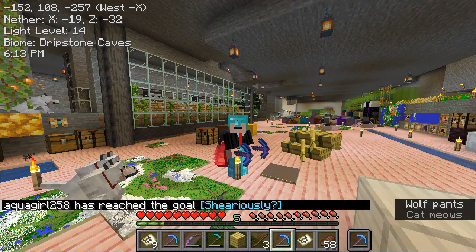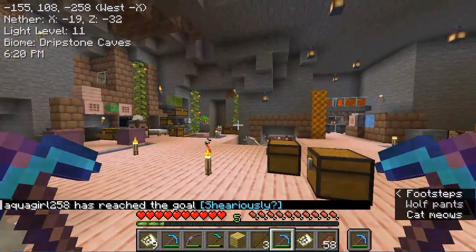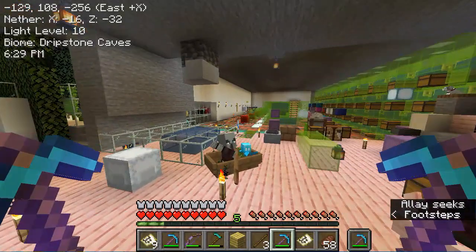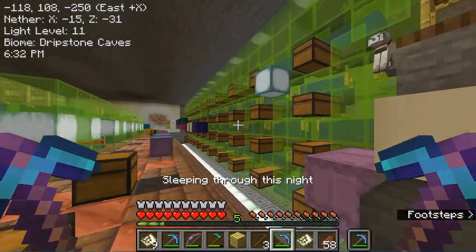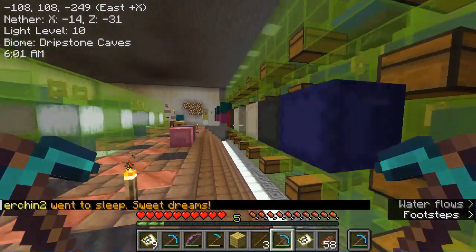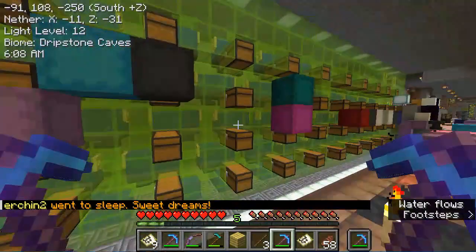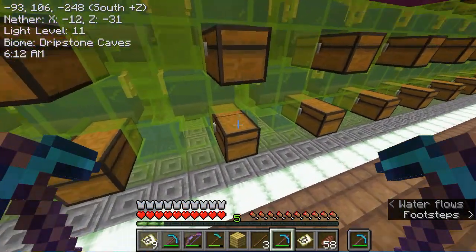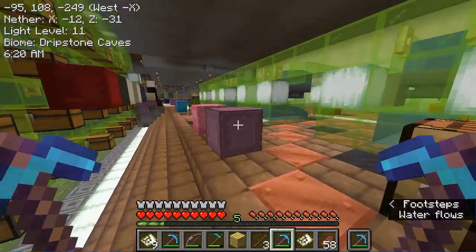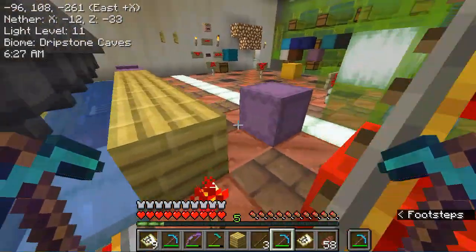Now, on to the storage system. Let me take you over there. For those of you who watch Ethos on Hermitcraft, in his fourth episode, he built this storage system. The idea was he wanted something simple that would allow him to dump his stuff and know that all the little tiny things get stored somewhere. And the cool thing is you just need a hopper minecart.